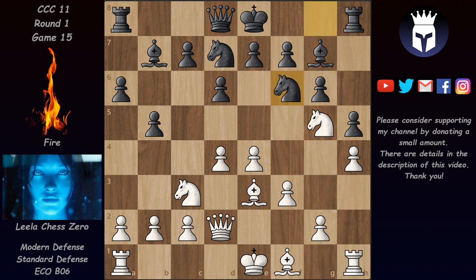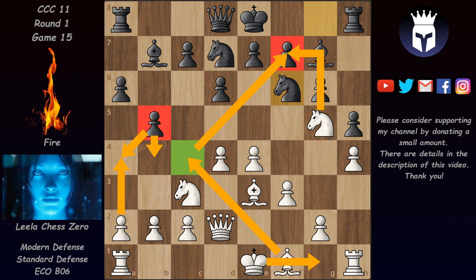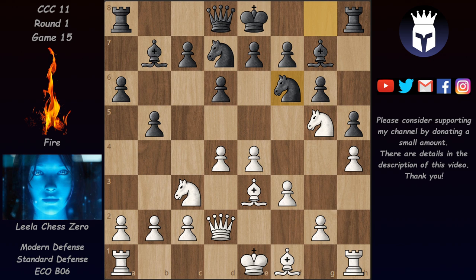We have Knight f6, and here Leela has to decide how to continue. There are two plans: one is to play a4 and attack the pawn on b5, making it move forward or take on a4, after which White wins the c4 square for the Bishop, which from c4 together with the knight could put pressure on f7 — White castles short in this case. The other plan is what Leela chose: castle long and continue the kingside attack.